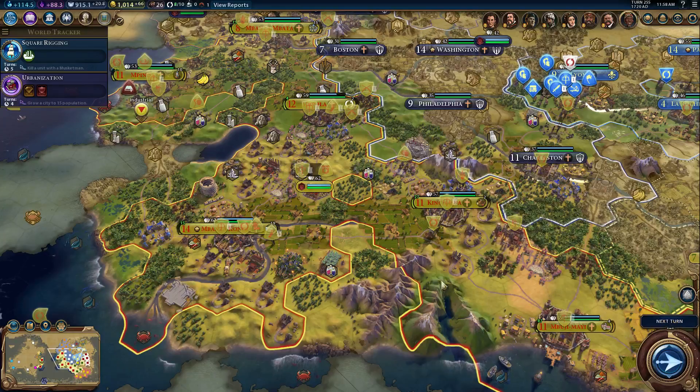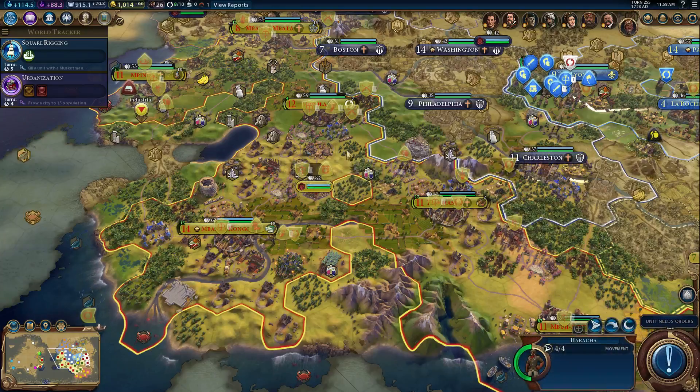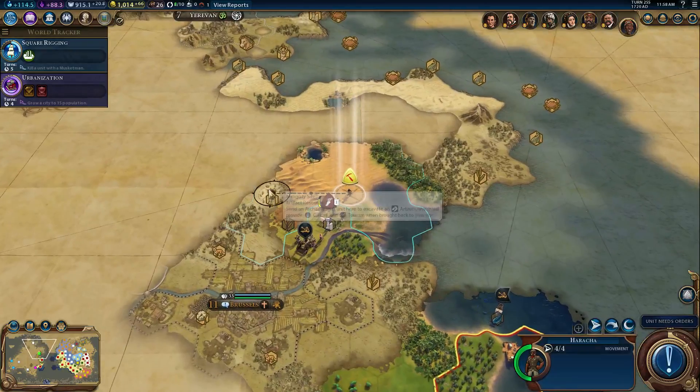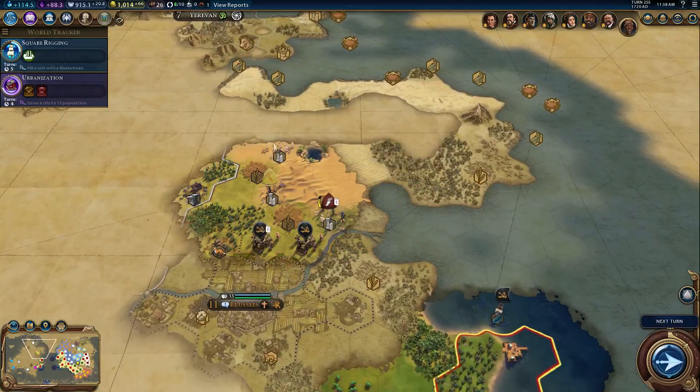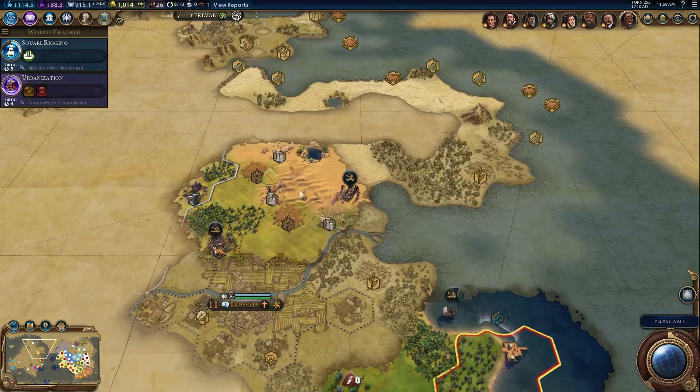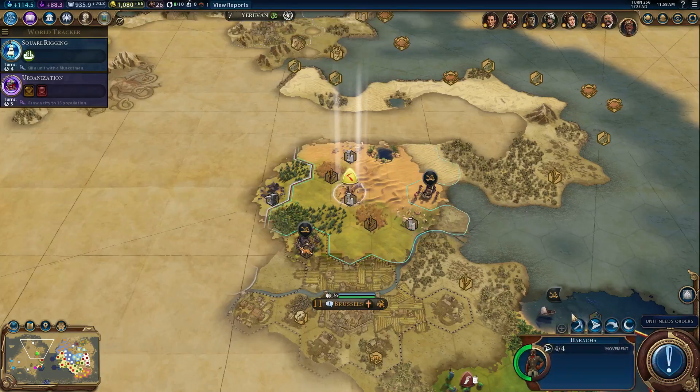We're at the end of a turn — well, not quite. A unit needs orders. I guess we weren't quite at the end of the turn; it never really is. We've been beaten to one spot, so let's go to that one instead. A bunch of them up here — this guy's going to fill up his museum pretty quickly. That's good news, because we get all sorts of goodies from our architectural finds.